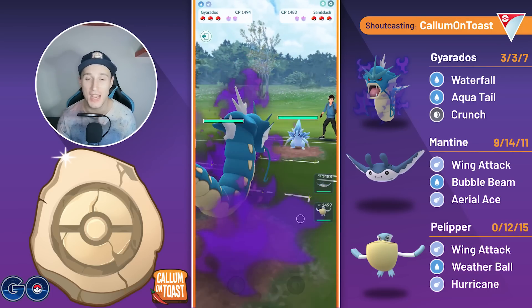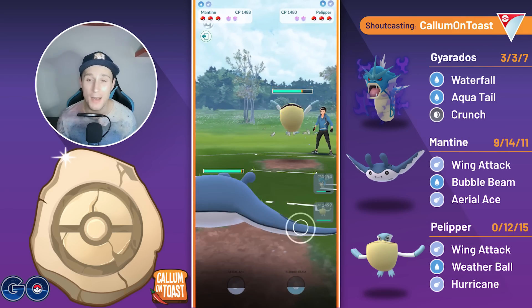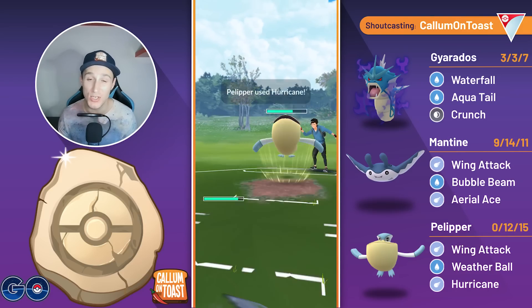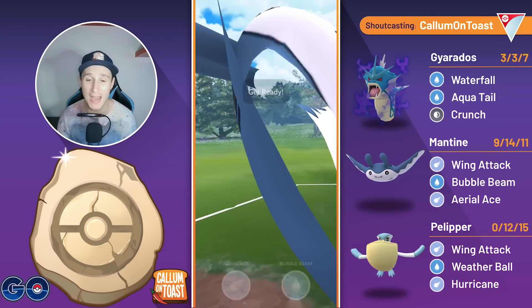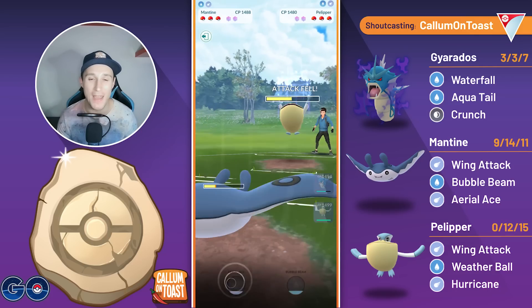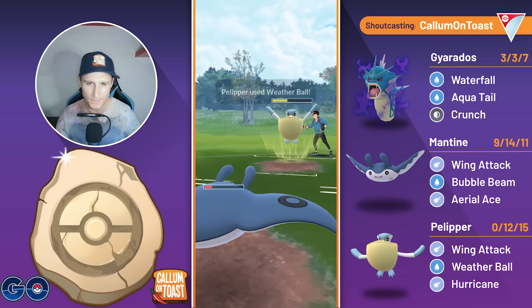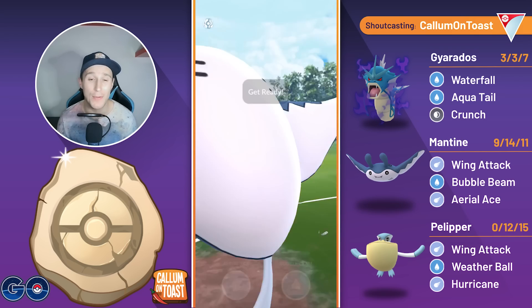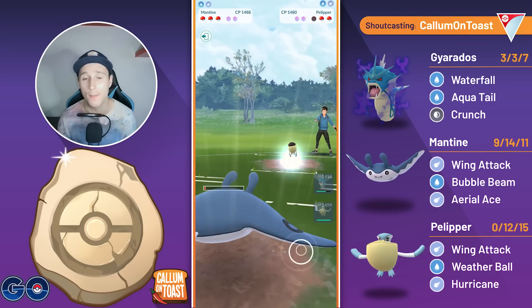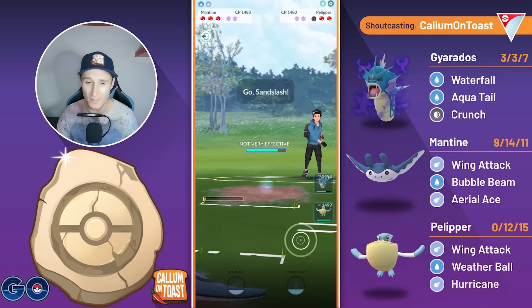Into the next game, another Alolan Sandslash in the lead, and we're going to play out this lead matchup. The opponent safe swaps into Pelipper. I'm going to bank an Aquatail before swapping into my Mantine. They full send the Hurricane. I'm actually going to go for the Bubble Beam first this time around, knowing that I should now be able to just barely live a Weather Ball and make it to the Aerial Ace anyway. It is just a Weather Ball, and now we do make it to a last second Aerial Ace, and from this range Aerial Ace will be taking out the Pelipper. They probably come back in with the Alolan Sandslash, and that's exactly what they do.